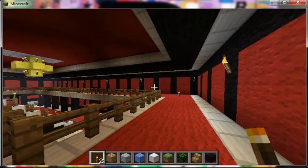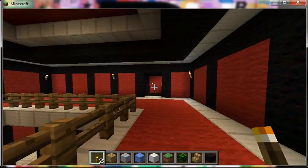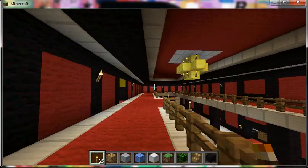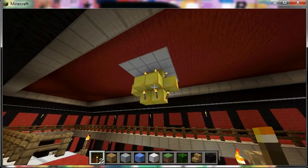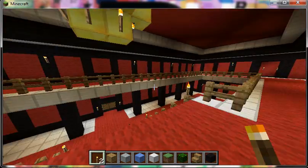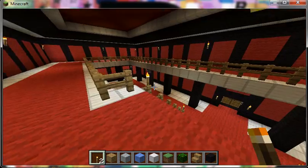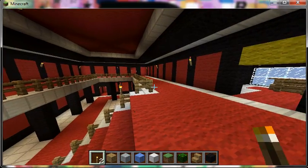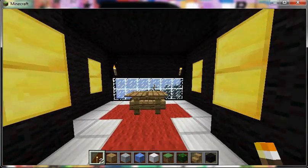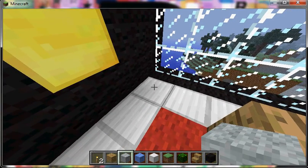It goes up to the second floor by here. There should be a staircase, but I might put it by there instead. This is the golden chandelier. There are loads under you on the place, but they are replaced with torches. This is Tommy Vercetti's main room. There shall be a safe here.